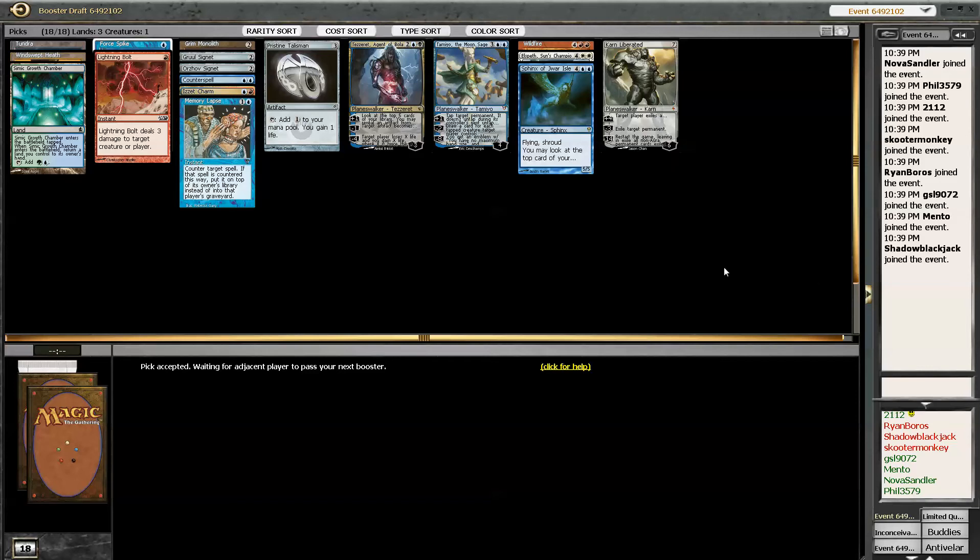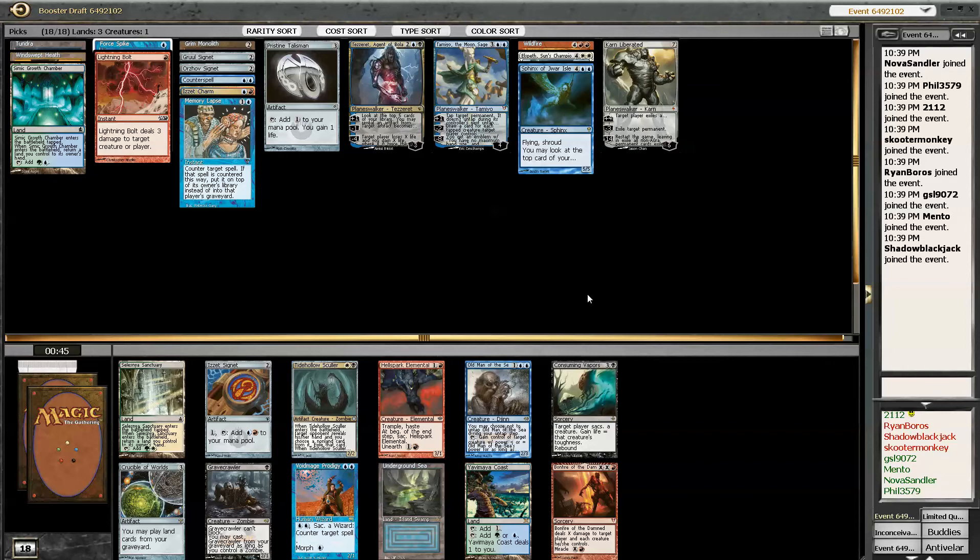Let's see here. I got Underground River, I guess, if I'm playing this Tezz. I guess if I'm playing the Tezz, I should probably just take the Signet. Signet's good — I'm just going to take the Signet. Who am I kidding? That's a good one.